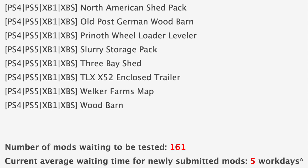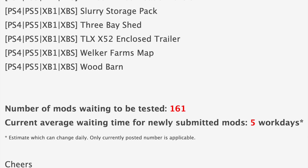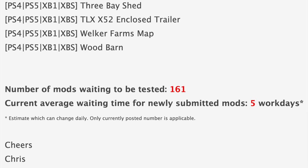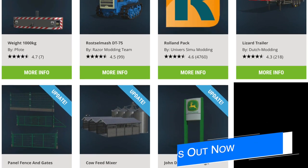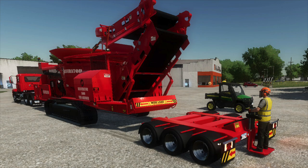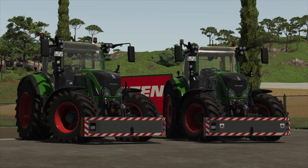We still have 161 mods sitting waiting to be tested, up from 118 yesterday, and the current average waiting time for new submitted mods is also up to five work days from four yesterday. In addition to the mods being tested, 11 new and updated mods were released today. You'll need Game Mod Hub. New for all platforms: the Alex Pro Deal Center, Farm Fever 8, or 1600 tub grinder, Lizard W50, and the Weight 1000 kg.